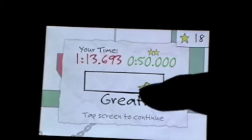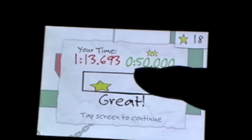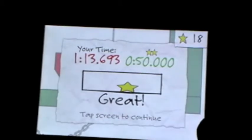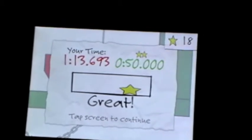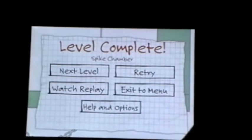When you end the level, it'll show your star rating. I got one star. If I wanted to get two stars, I have to beat it in under 50 seconds. If I want three stars, it'll say another time requirement. And then it shows my total stars up here — not very high. I haven't played this game enough to get really high.